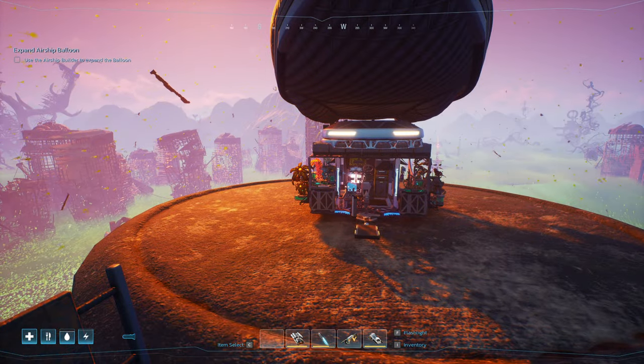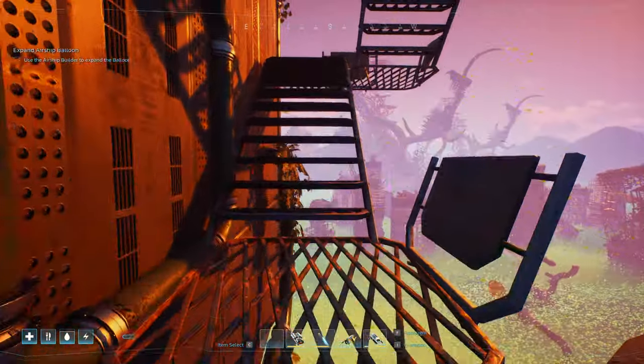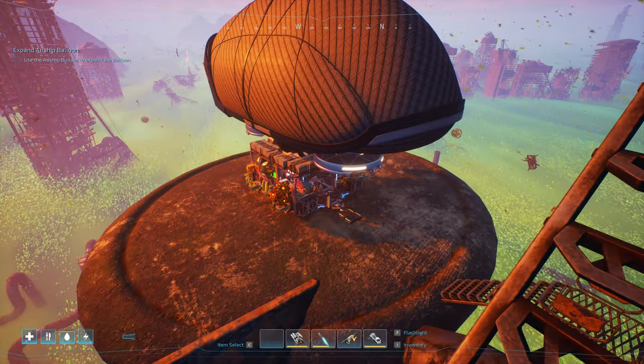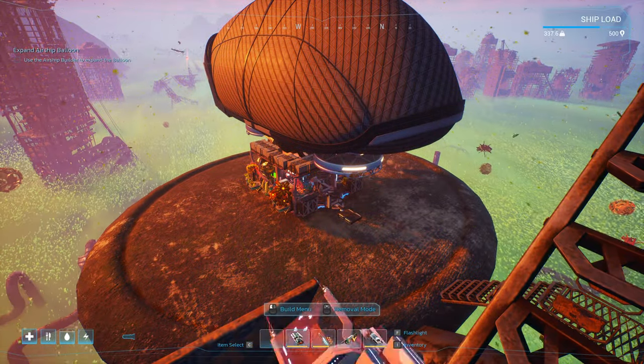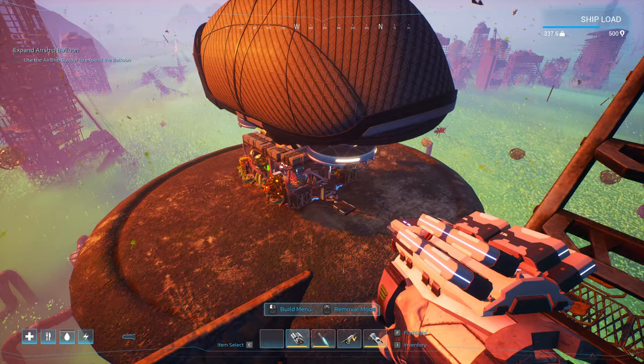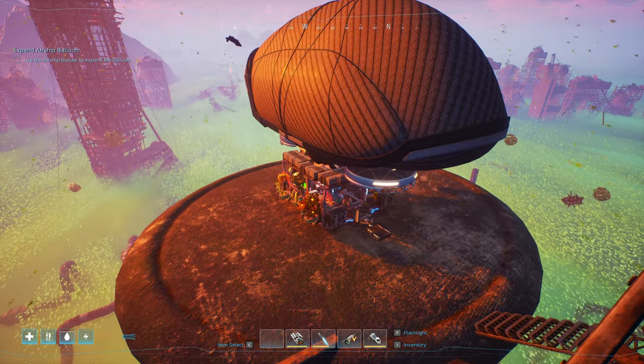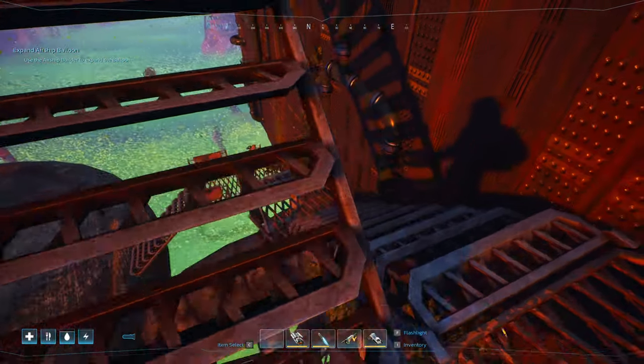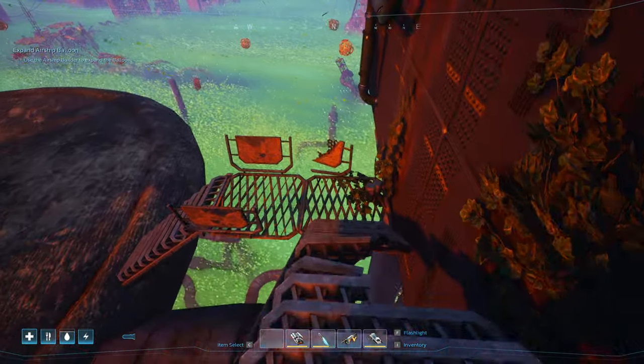Alright, welcome back. We are in a new 500 kilo challenge, although this is a little different. This one clocks in at 337 kilo, and that's because I threw everything at it I could. It's got one room — just a single room. It's actually a bit of a meme build. I call it Gypsy Wagon.